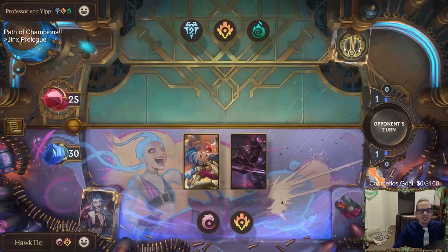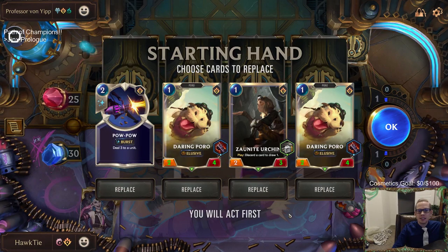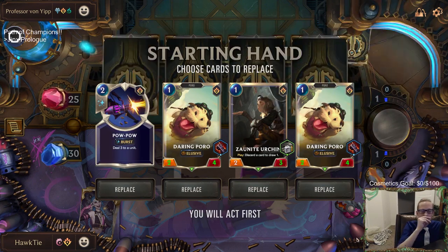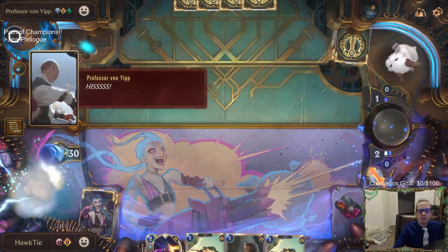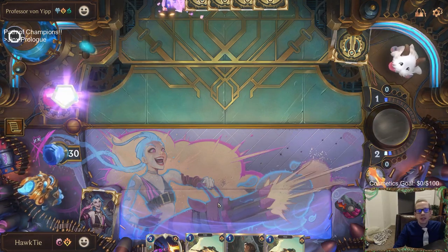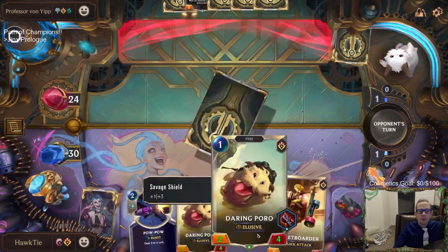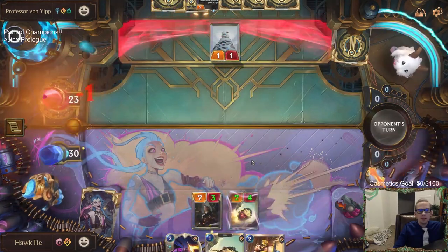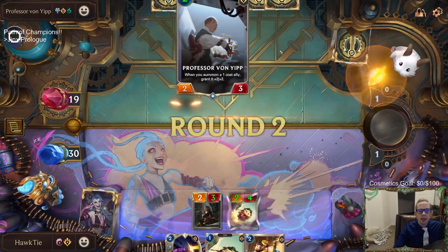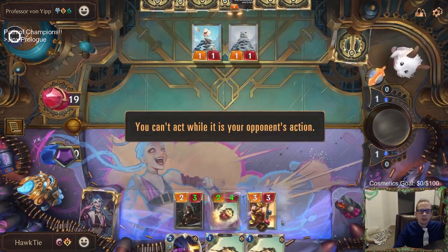These cutscene comics are really well done. Let's look at our hand - we can mulligan to look for our champions but these cards are also pretty good. The enemy plays Professor Von Yip: 'The claws, the puke, the indifference - I must break you, Professor.' The Loneliest Poro appears. Pow Pow is going to be important for killing the Professor Von Yip since I'm assuming they'll play it round two.